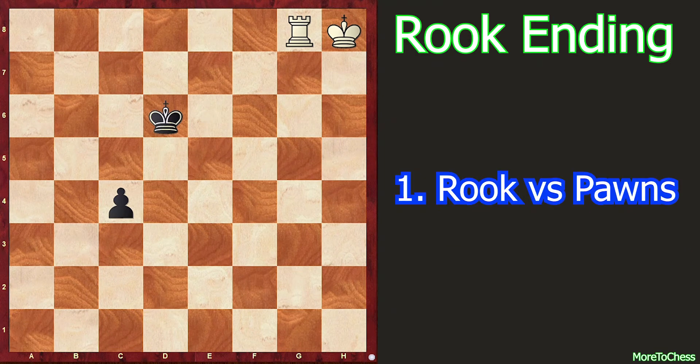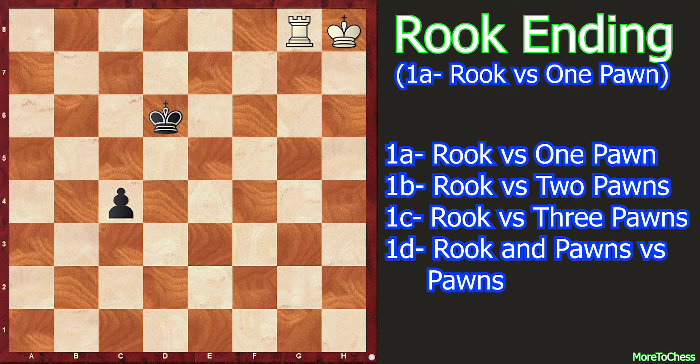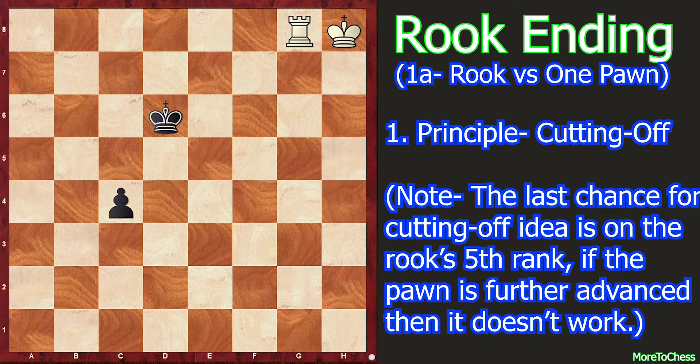In this video I cover the first one — rook versus pawns. This category can be further divided into four parts, and in this video I discuss the first position, having three important positions and principles. The first one is rook versus one pawn. The first position is very basic and based on the principle known as the cutting off idea. The best move is rook to g5 — the rook cuts off Black's king.